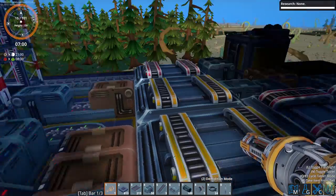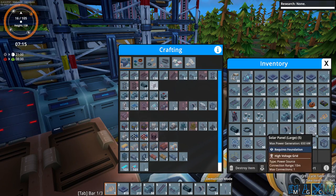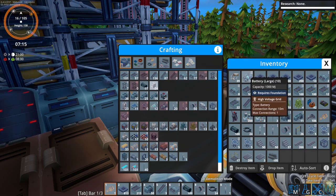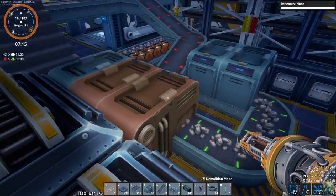I did a couple things off-camera. One of those is I made a bunch of solar panels and some batteries as well, so we're going to set those up here today first. Here's the batteries — 10 of those — and 20 solar panels. I don't know if that's going to be enough to make a difference or not, but it's a bunch.